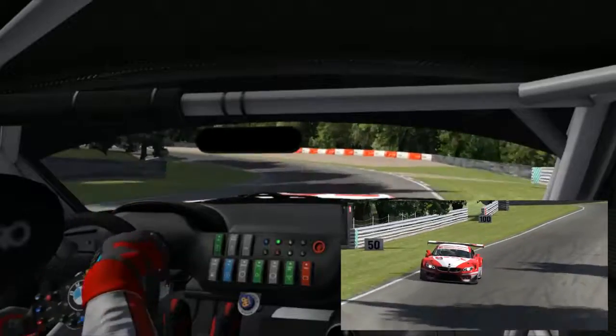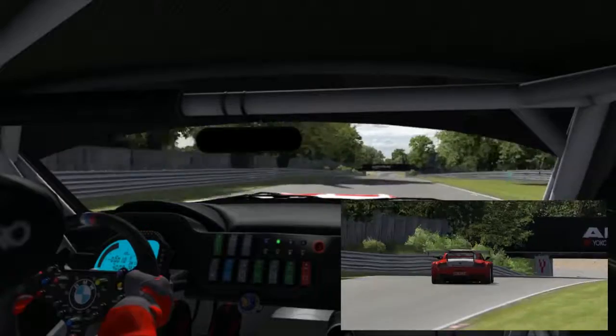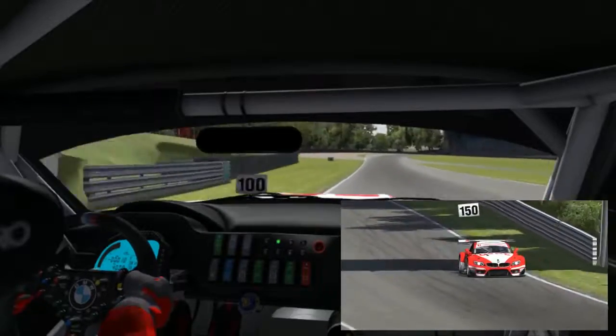We switch across and use the banking of Sterling to once again wring out every ounce of momentum the tires can take. We'll finally be exiting the trees and setting the car up for Clark, which has another crest at the apex.